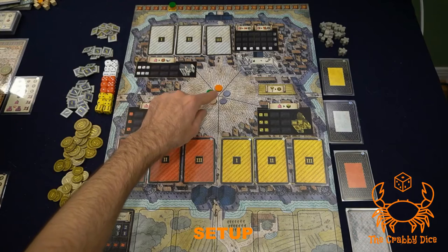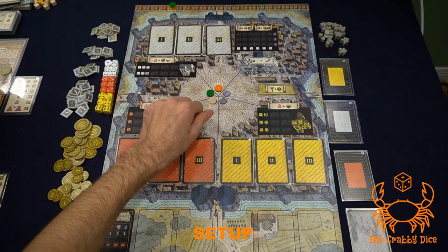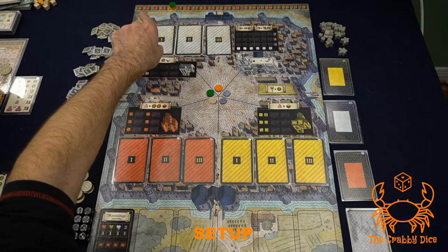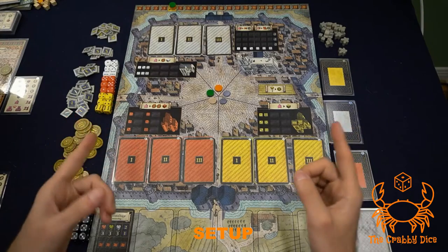On the game board, each player puts one of their discs in a district — this indicates which dice are yours. Finally, each person puts a disc on the fourth spot of the influence track, so we all start with four influence.